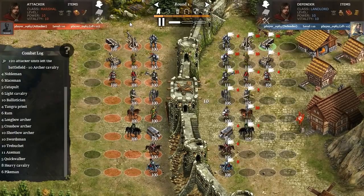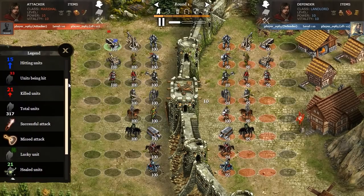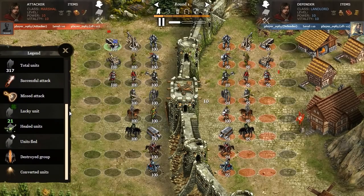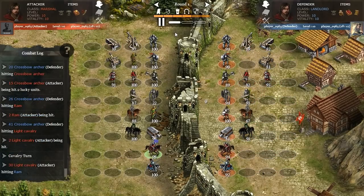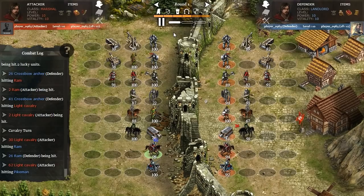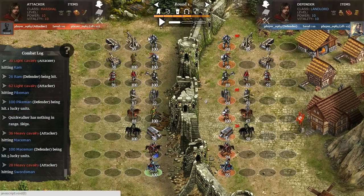The first big feature that we want to share about is the Battle Simulator. Battle Simulator is a visual animated representation of the existing battle reports. Players can now replay their battles and see what actually happened during their attack campaigns. Learning the combat system of Han Wars is the key element for winning the game, and even existing players can now see the detailed mechanics of our combat system.